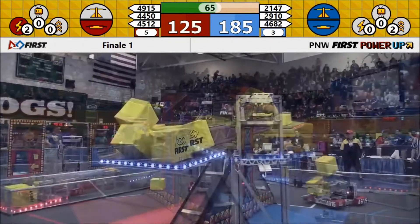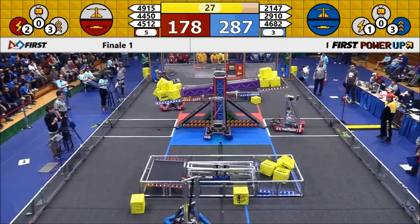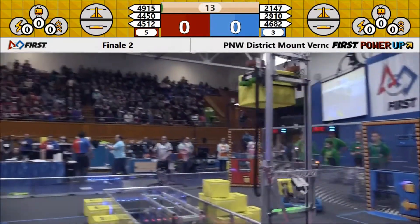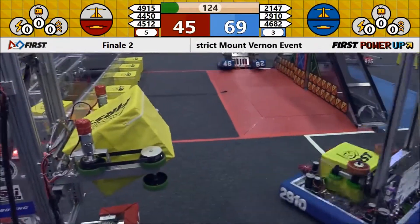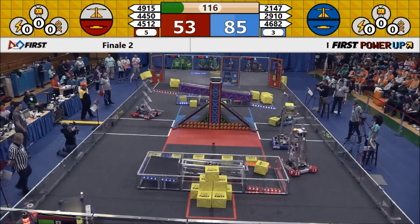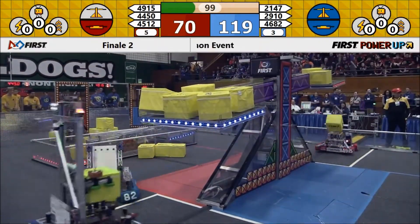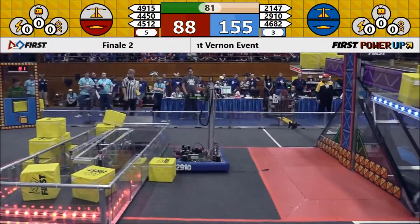The score is 170 to 123 with just over a minute left, and both scores are going to be doubled because they played a level 3 boost. There are 5 power cubes played in the vault for the red alliance, and 6 for the blue. 2147 on the blue alliance — as many as 3 to 4 cubes are going on the blue end of the scale, with the scale strongly in favor of the blue alliance. Blue leads 113 to red's 69 as we come down to the last 99.7 seconds.